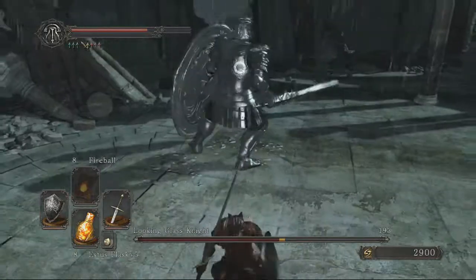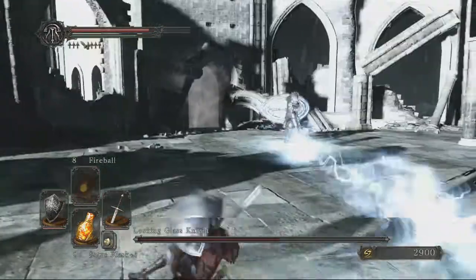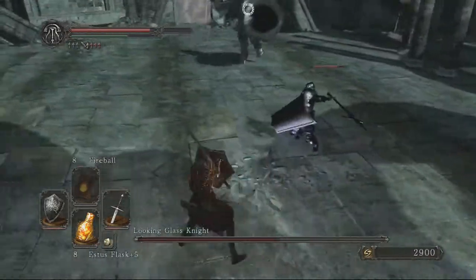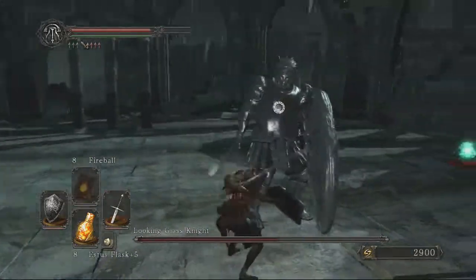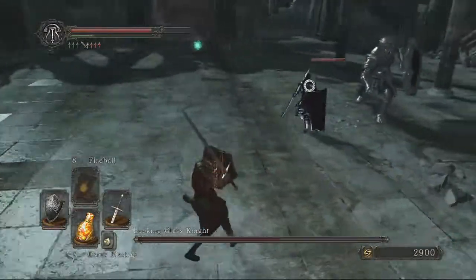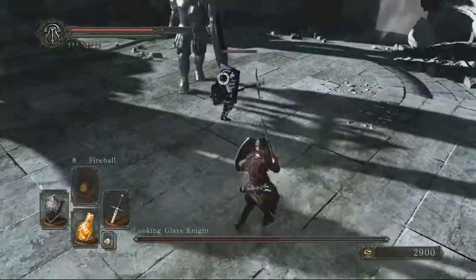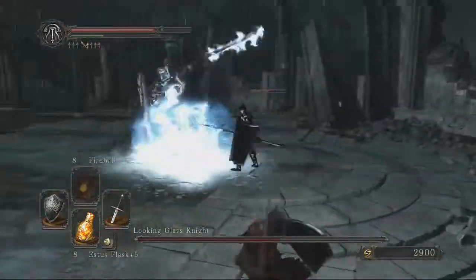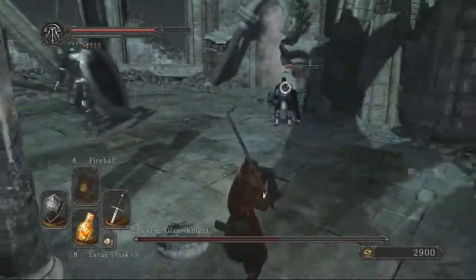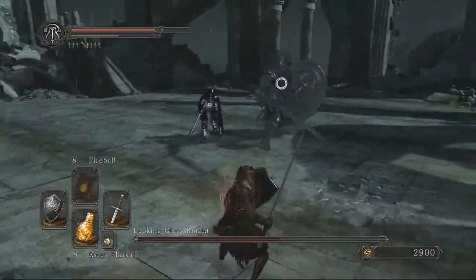Here's the important part about this boss fight: he summons enemies — he summons invaders basically. For that overhead strike, if you roll it early he'll adjust his aim last second to hit you, so you want to roll as his sword hits the ground and then you'll dodge it fine. This is the trickiest part of the fight when there are two — as with the Dragonriders it's just a patience thing. Whenever he starts charging up you want to target him and just wait to see what he does, because if you try and take out the other guy while this one's charging a lightning attack, you'll get into trouble very easily.